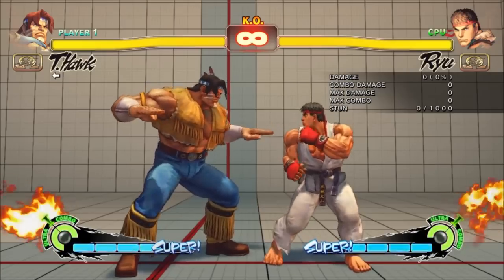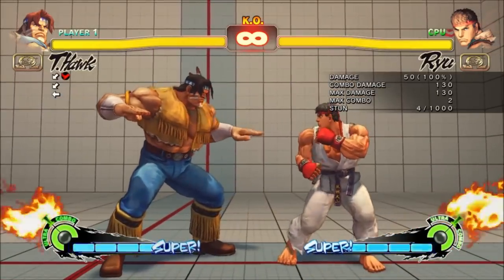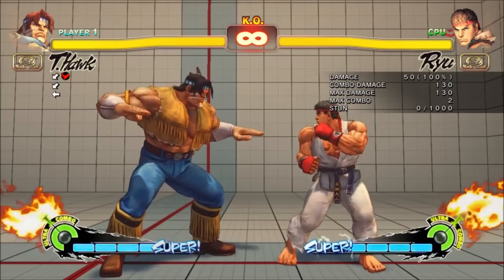Crouch Roundhouse now only knocks down on the second hit. There's still no way to make it safe, and it still only does 50 damage if you get the second hit only, but it makes it much safer since the opponent can now quickstand.